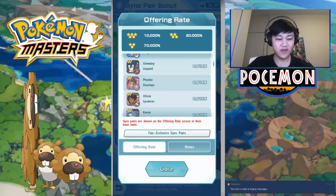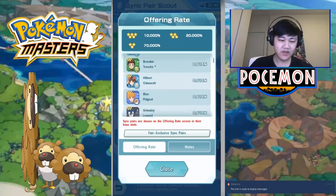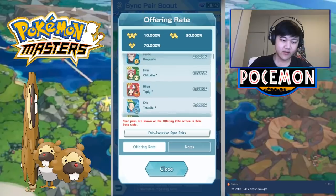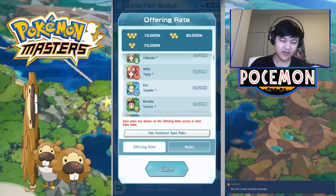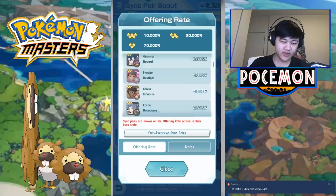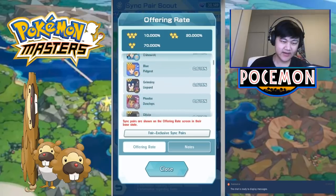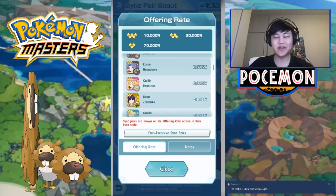If you do want to know which one's better to pick, Brendan and Olivia are your top choices. If you already have Brendan and Olivia, then go down the line — that would be Phoebe. Phoebe is probably the pick you want after Brendan and/or Olivia. After that, I'd say maybe Oshawott, then Chris, then Tepig, and Alyssa — those are probably the next step. Then going down, maybe Chikorita or Caitlyn. At the bottom you've got Grimsley and Glacia, though I'd take Grimsley over Glacia because at least Grimsley has some use in the Mewtwo event if it ever comes back.